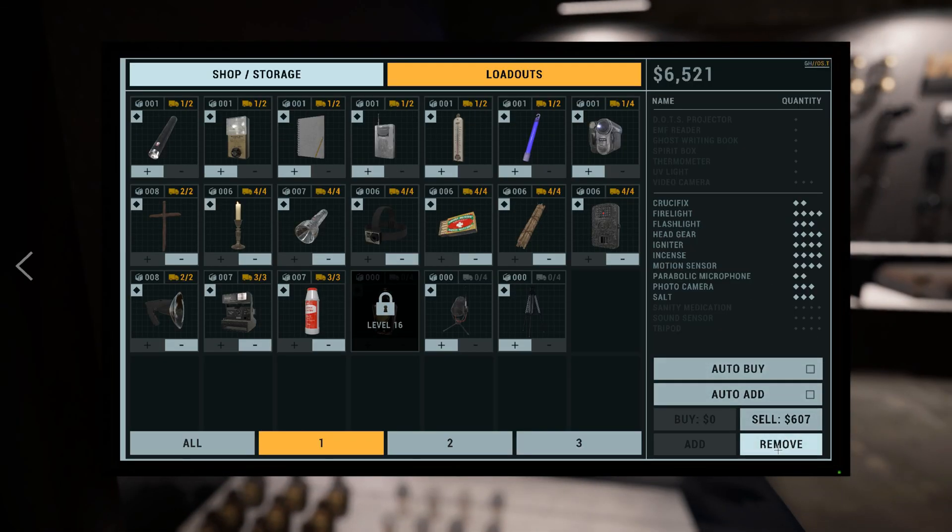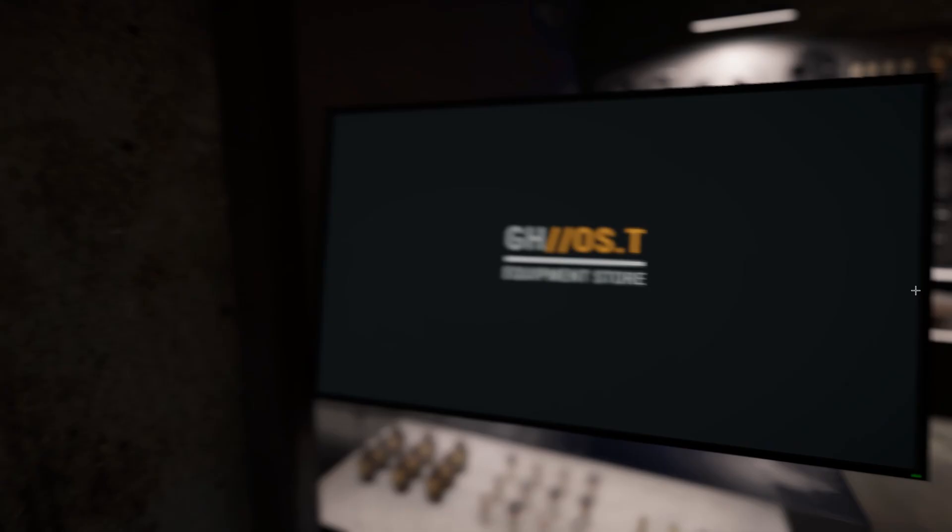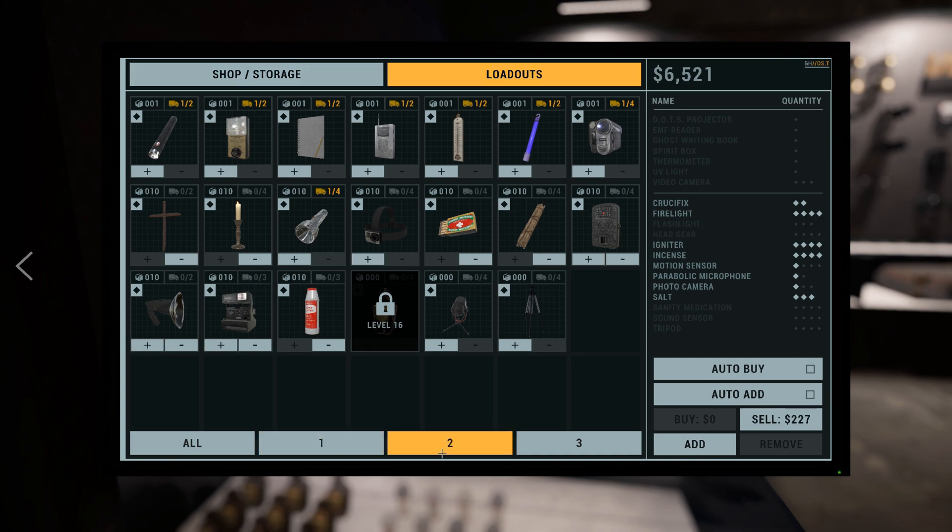When I click remove, it will remove this particular selection of items from the equipment list.